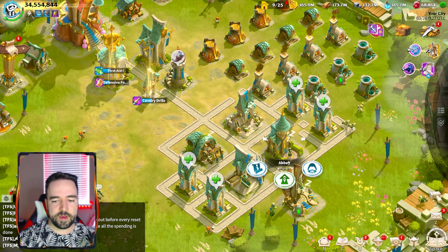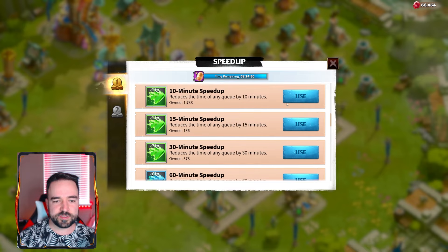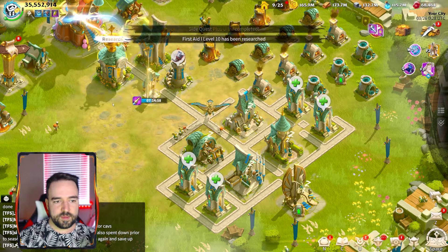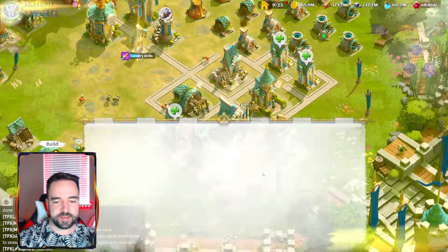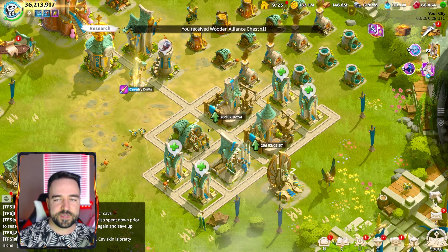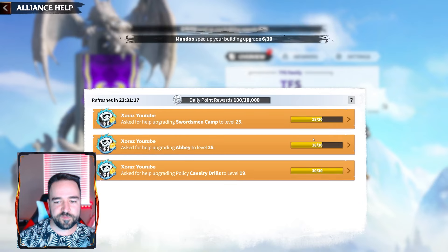The first thing I need to do is get all my buildings to level 25 in order to get the College of Order to 25. I'm going to speed up the two research currently going on, use the big speedups first, and then we'll see how much we need to get this building maxed out. I need the watchtower, the wall, the hospital, the rally beacon — basically all of these — and everything has to go to max level. So now I'll just go through upgrading all of these until I get enough helps and reach the College of Order.